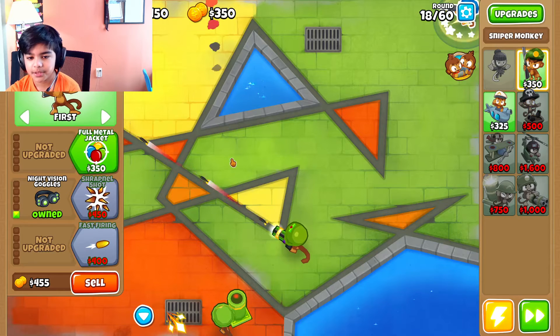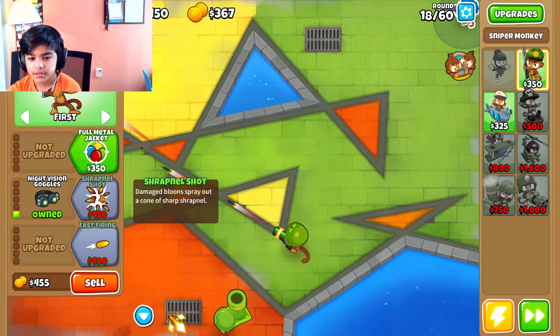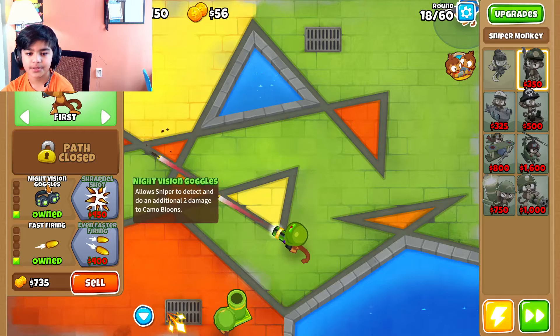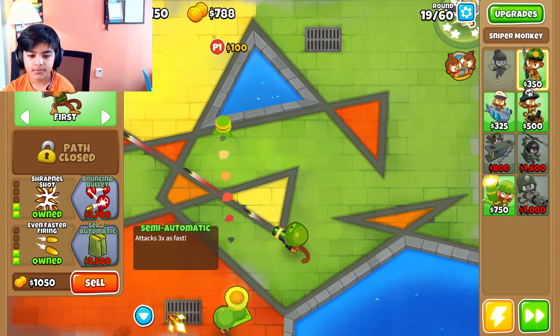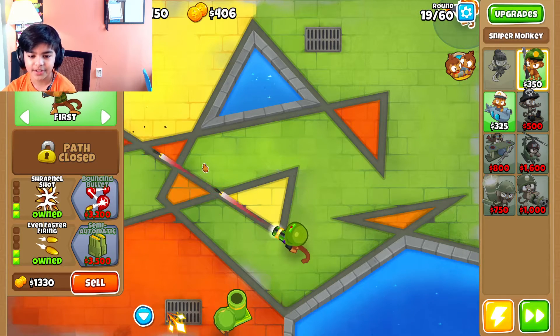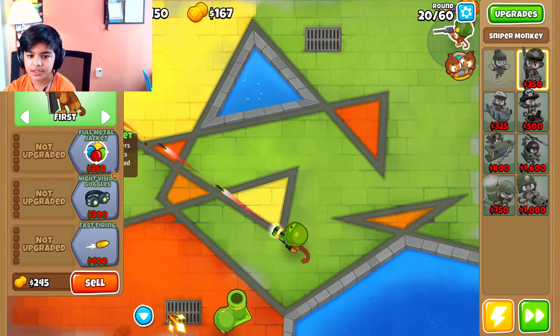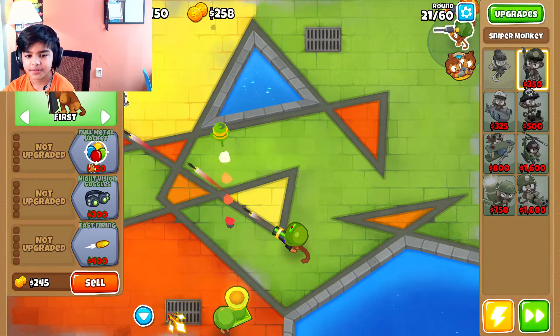We'll need camo popping so I'm going to get him that. My favorite route — there's a bottom route for my mortar monkey. Can you give me more money so I can buy some good stuff for the sniper? There we go, that's a lot. And I want to make another sniper just for speediness.